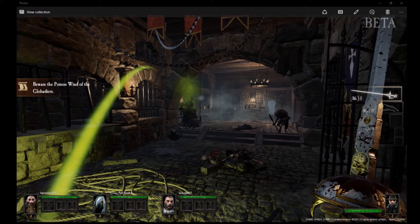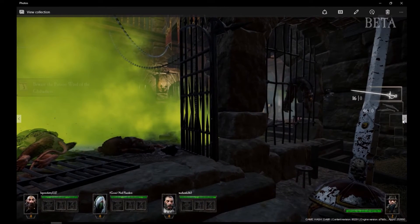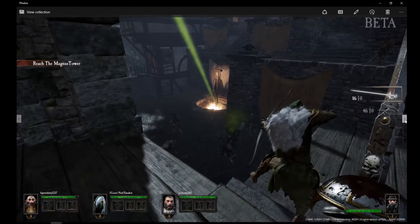All the enemies are rat things, which is why it's called Vermintide. You can see here a rat throwing this kind of poison-y thing that does damage over time. I managed to get to the side and escape, but I think some of my comrades got hit. That's an interesting enemy type we found.